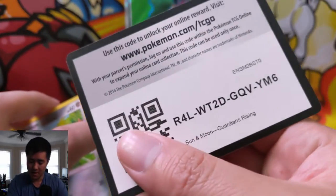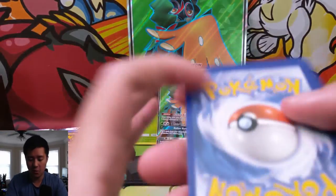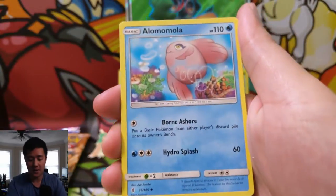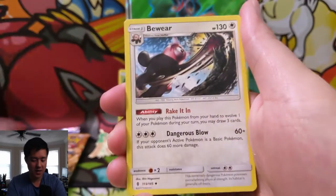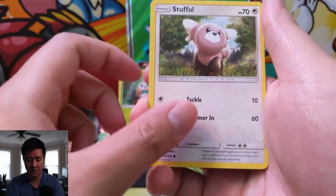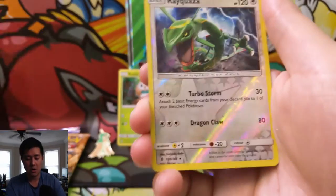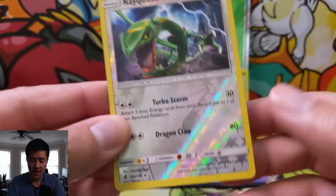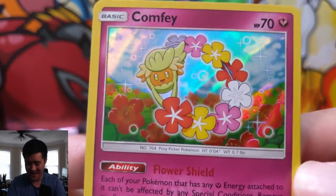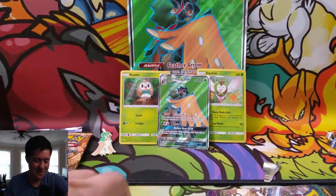Moving on to Guardians Rising, doing four cards from the front as always. If you want to support the channel, simply hit that like button. If you're not already subscribed, hit that sub button on your way out, and hit the bell for notifications. We have a Stufful — I like that art, very cute — Wailmer, Rayquaza reverse, very nice, and a Comfey. I'm not familiar with this Pokemon, but there you go.